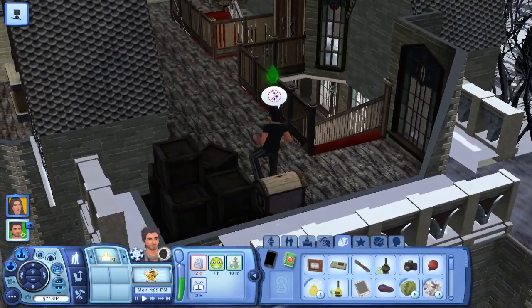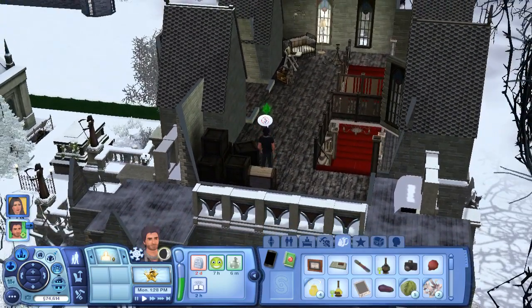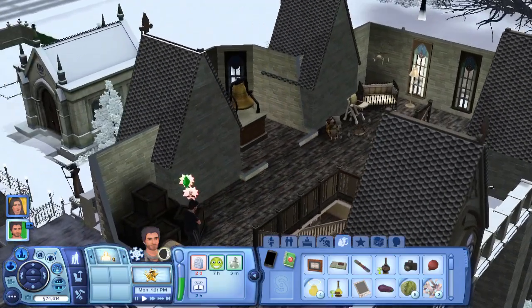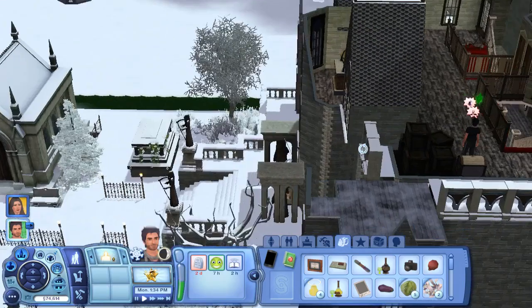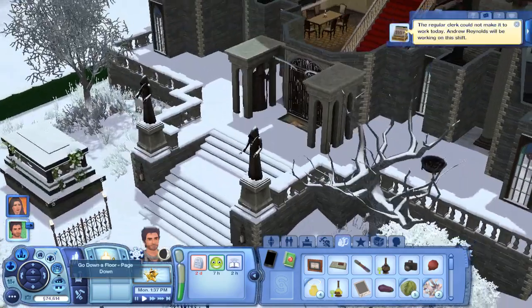He's getting a routing failure already. As you can see, the rabbit hole for the graveyard is there, so this venue can completely replace your graveyard. Which is pretty fantastic.